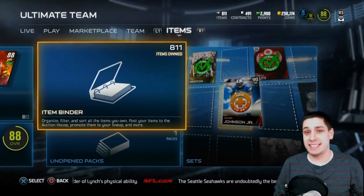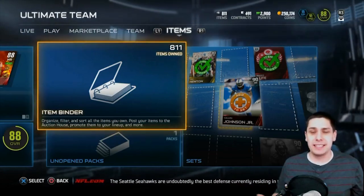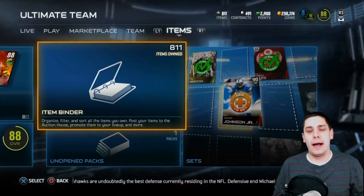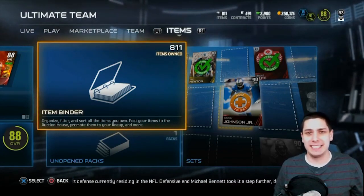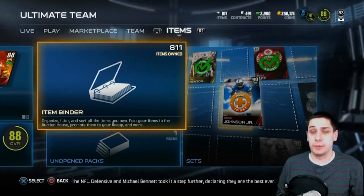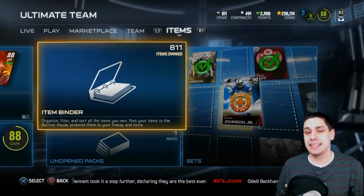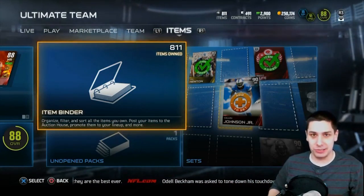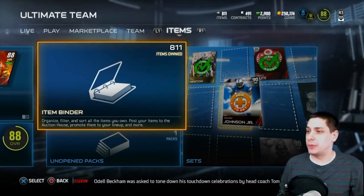They also gave us a Bo Jackson to test out, which is an awesome item. I saw its attributes — not as great as the real Bo Jackson, which is 99 overall. But he is still pretty damn good at 90 overall; I think he has 97 speed, great acceleration, great trucking. So if you're playing head-to-head seasons right now you're probably seeing a lot of Bo Jackson unless you're in a really high tier where people might have Barry Sanders.